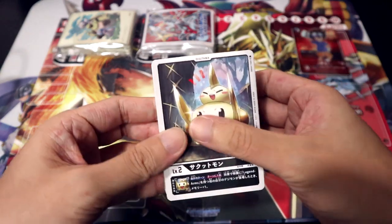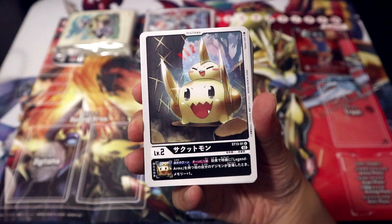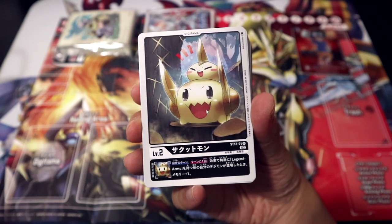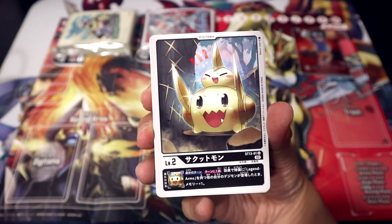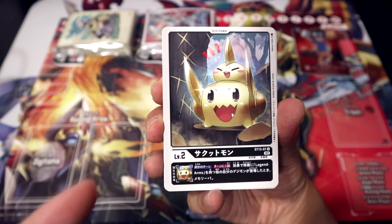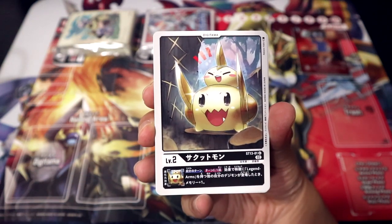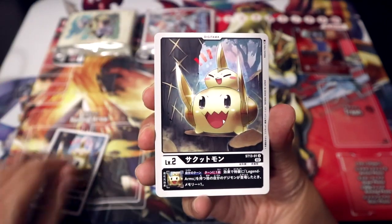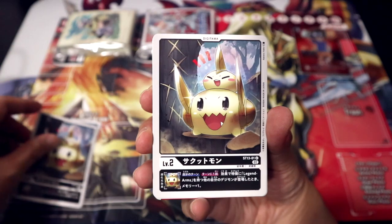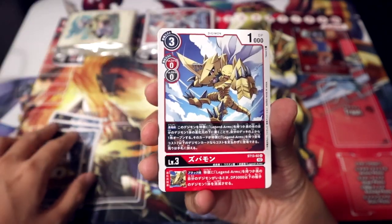We already know what the tamers are, so let's take a look at the deck. Digitama: Sakutmon. Inheritable, during your turn once per turn — when your other Legend Arms Digimon is played by an effect, Memory plus one. Just imagine the shenanigans if you have multiple Digimon with this guy in your Inheritable out on the field. The thing about this Ragnalordmon deck is that you are going to be playing many Digimon, so there is definitely a good chance you'll end up having quite a few — maybe two Digimon with Sakutmon in their evolution cards on the field.